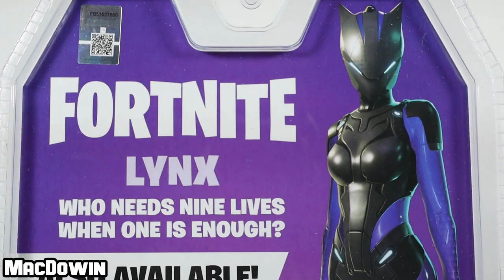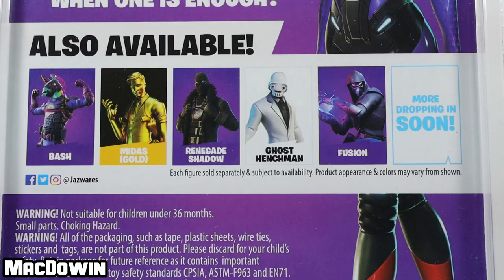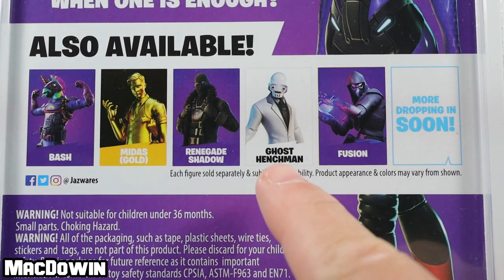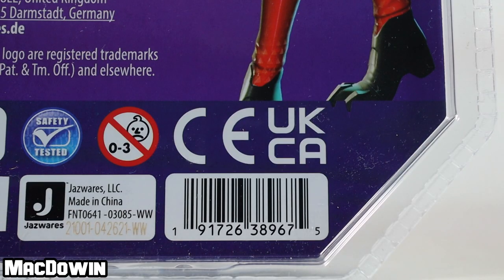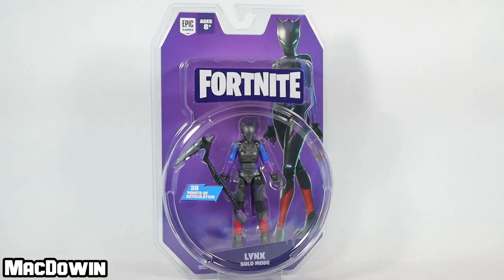Up near the top is the quote: Lynx — 'Who needs nine lives when one is enough?' In the middle we have the cross sale. All of these figures have been released. For some reason, Fusion and Ghost Henchmen have been stuck in the UK. And for those who want to see the barcode, here it is. Alright, let's get this figure out.